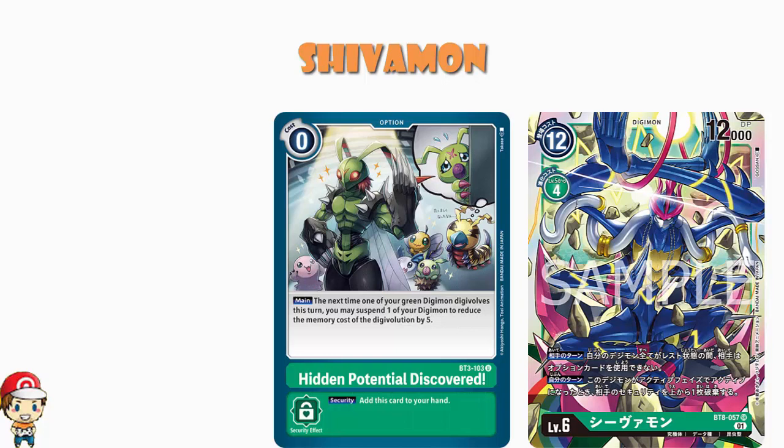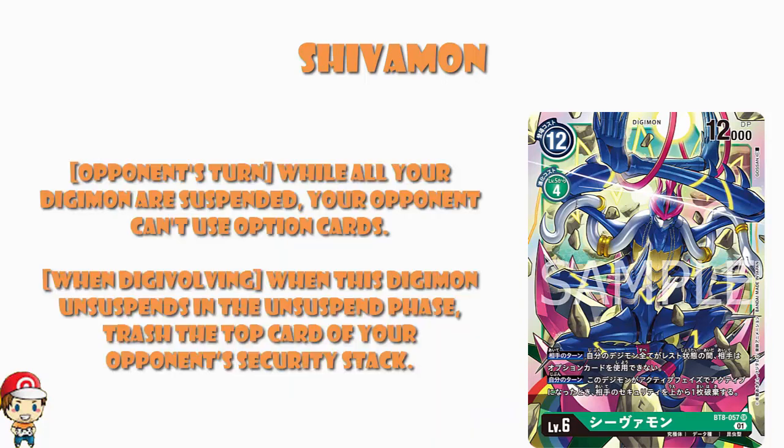This is a ridiculous skill, and it's not the only thing about the card — although it'd be a great card if it just had this. What we've also got is on your turn, when this Digimon becomes active during your unsuspend phase, trash the top card of your opponent's security. When you trash the security, no skills activate, so your opponent cannot get any kind of advantage — they just end up losing their security. This is a nut skill.